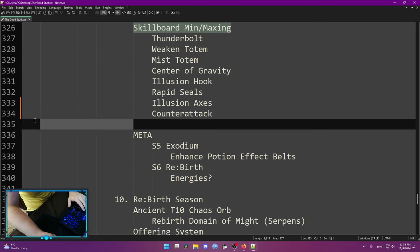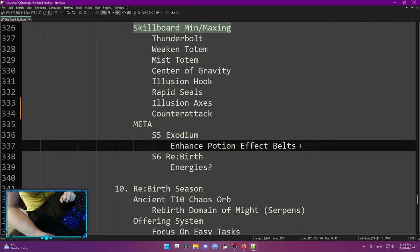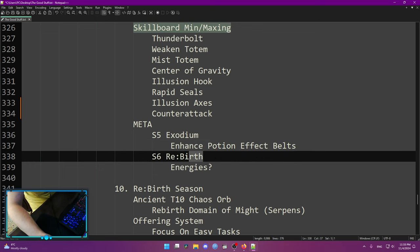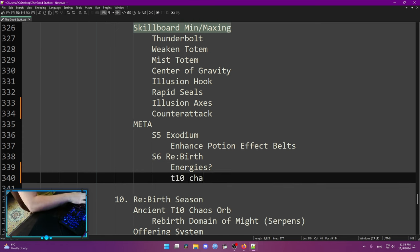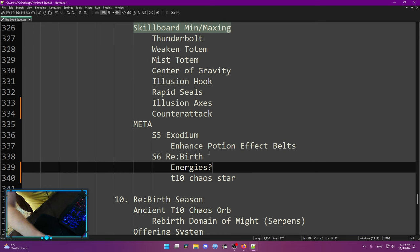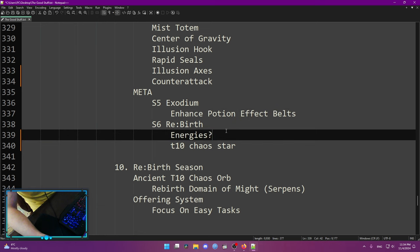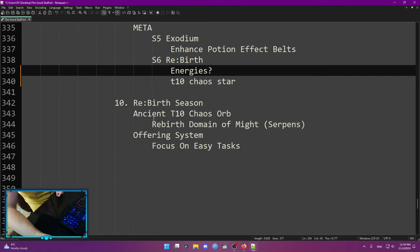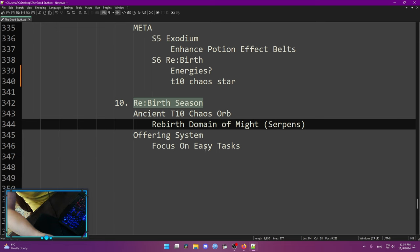After that there's meta stuff. In Season 5 Exodium, the meta was enhanced potion effect belts which were giving 50 to 60% damage. What is going to be Season 6 meta, I have no idea — maybe energies, maybe some other new stuff, maybe Tier 10 chaos star. If enhanced potion effect belts stay and we can also do energies, our damage is going to skyrocket. The last thing I'll mention is the Rebirth season — I don't have much to say as we don't have much info yet.